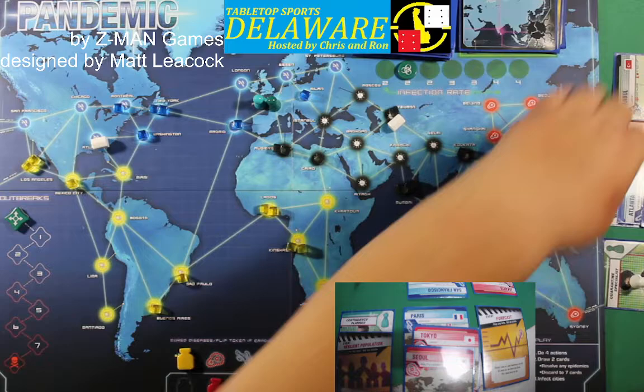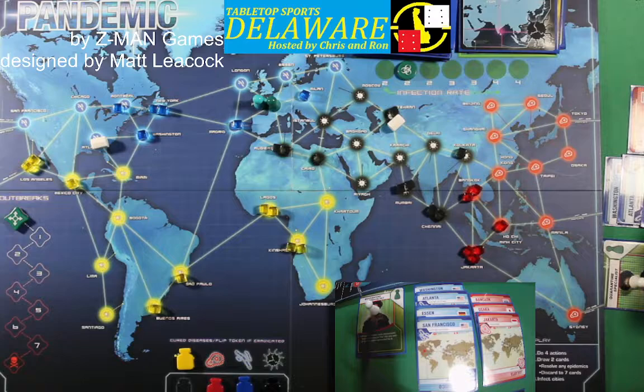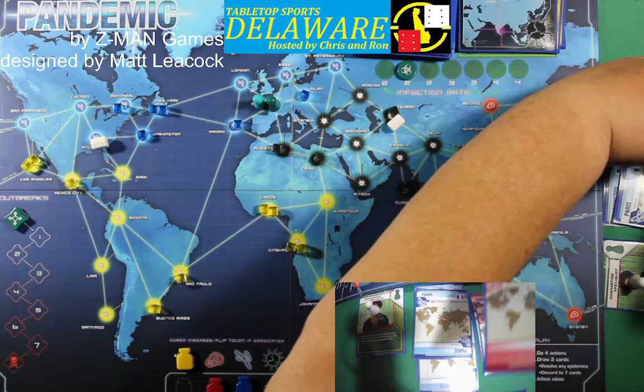Quarantine Specialist — we had to discard a card. We're getting rid of Istanbul because we had too many cards. The Quarantine Specialist's first action is going to be to take Paris from the Contingency Planner since they're in the same city. That gives him eight cards so he's got to discard one — he's going to discard Osaka.